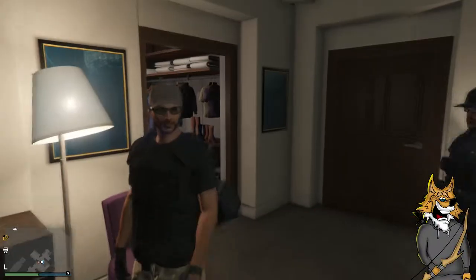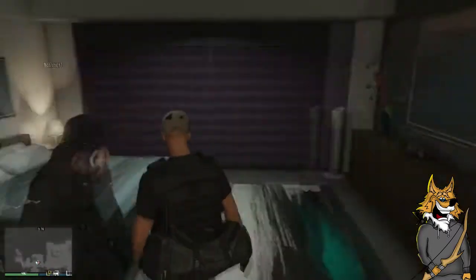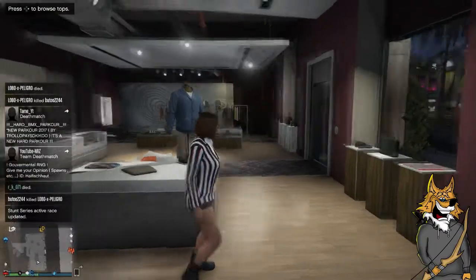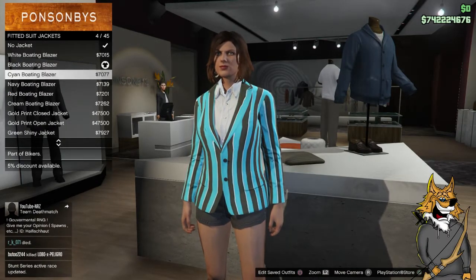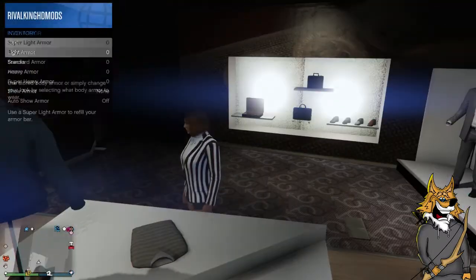Now this is a little easier method for the female character. What you want to do is swap your character to your female. Once you've switched to your female, go to your interaction menu, go to your body armor, and switch it once to the left or right. You will then see you have the female body armor, or Sekiro serve, on the female character.